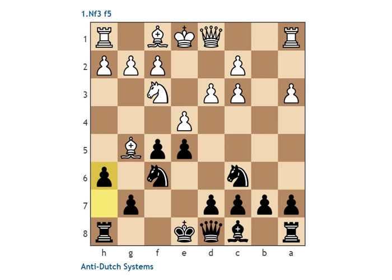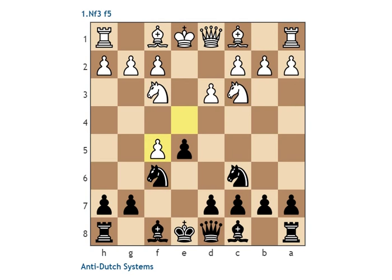It's not a serious option — not Bg5. But exf5 is the more serious option, when we strike in the center with d5. That's how we counterattack and threaten to take back this pawn. White's idea is that he doesn't want to sit passively with Be2 and allow black a really fine position with the center and all active pieces. So after d5, what white should do is d4, and the lines get very interesting.